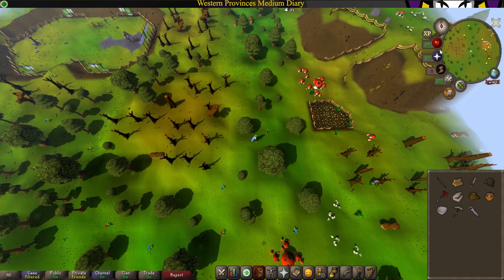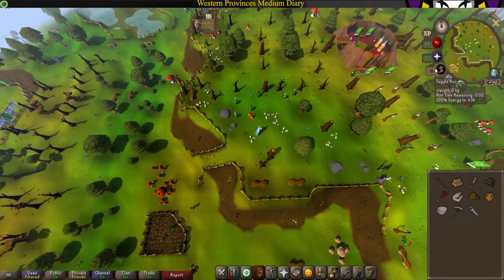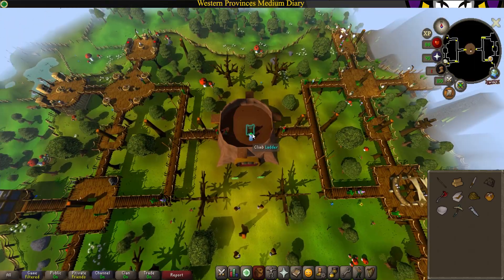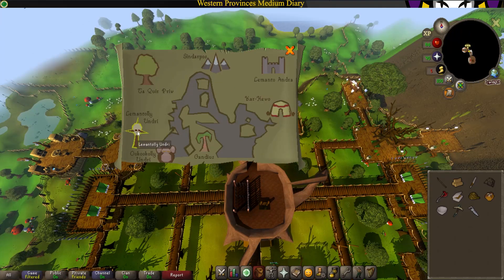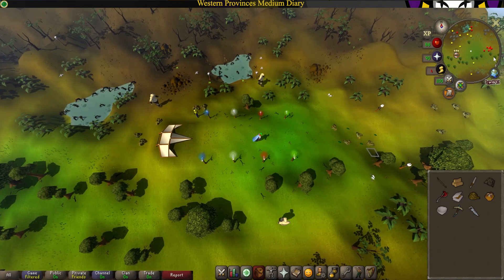Now head all the way up the stairs to the Grand Tree and take the gnome glider. Head over to Lemantali and now run all the way east.